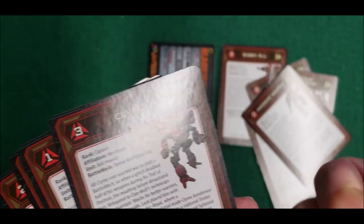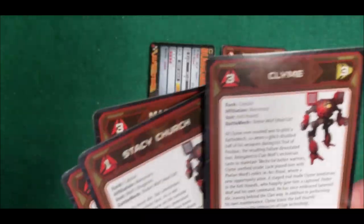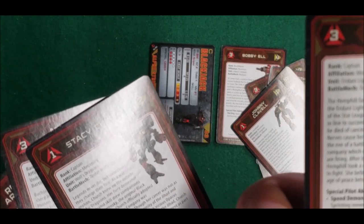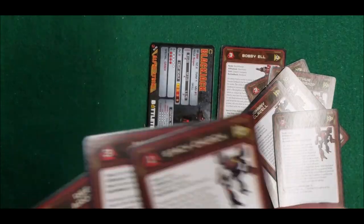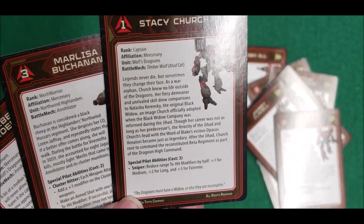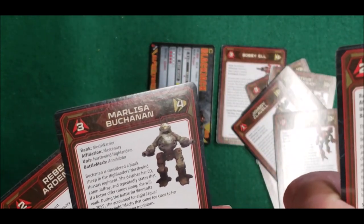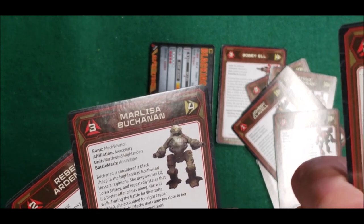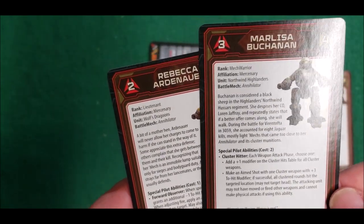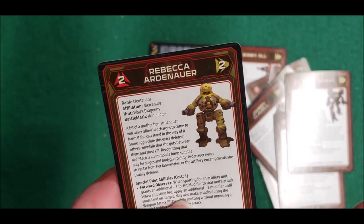Hopper — if you get your leg blown off, you can keep going. Climb, Human TRO — there's a good skill, Human TRO. And Claire Hemphill — Speed Demon: add one movement point to your running. Stacy Church — Sniper, one of our favorite skills. Basically you're cutting your range modifiers in half, which helps out greatly. Rex Lee Ball — Marksman. Marlissa Buchanan — runs around in an Annihilator, has Cluster Hitter, so on a cluster table it gives bonuses.